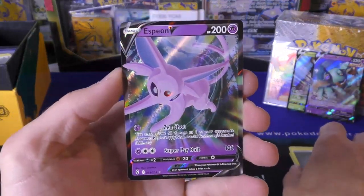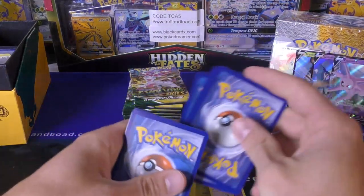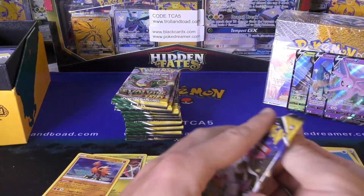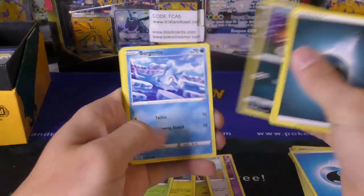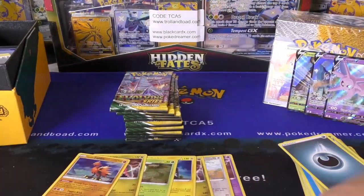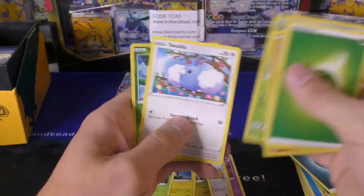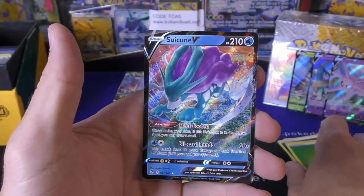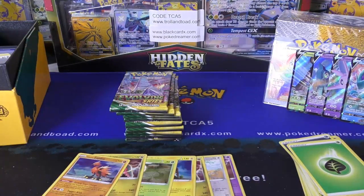Oh, an Espeon V — we haven't seen that one yet, at least not on this channel. That's pretty cool. It's a basic and you can hit any V for 60 damage, but if your opponent doesn't run V Pokémon, it'd be kind of obsolete. You have to wait till you build it up for the Super Psychic Bolt. Skiploom, Whimsicott, Swoobat, and Altaria. Now, cool story — that Gyarados VMAX that I pulled in the first video, I ended up trading to a kid named Blaze at my church and he was super psyched. Oh wow, look at that — Suicune! Once during your turn, if this Pokémon is in your active spot, you may draw a card. Does 20 more damage for each benched Pokémon, both yours and your opponent's — so that could see some play.